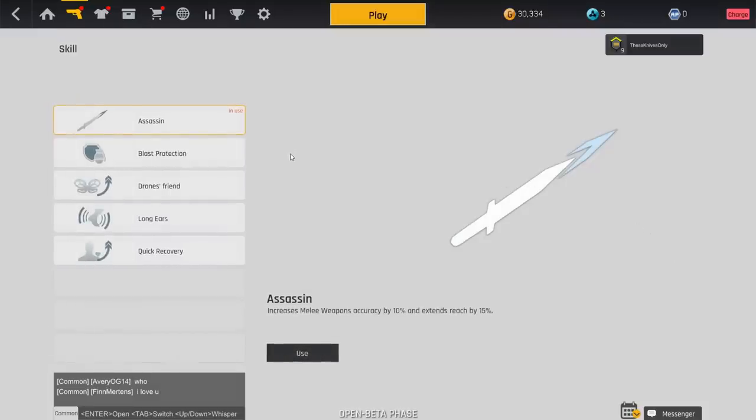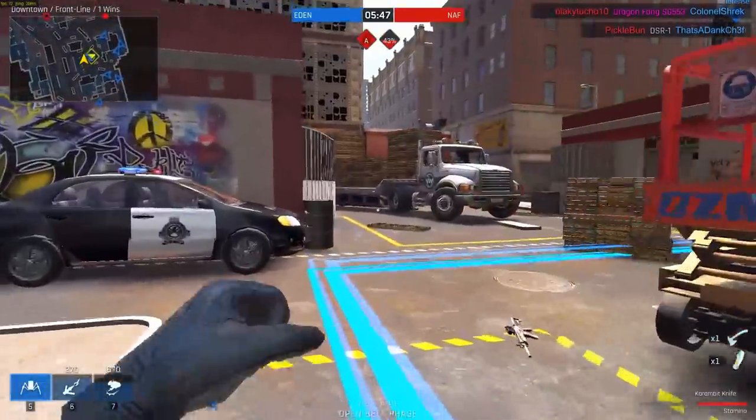There's a perk made specifically for knifing called Assassin. It increases melee weapon accuracy by 10% and extends reach by 15%. It's definitely not on the level of Commando by any means, but it's a cool perk to use when trying to knife. It's not overpowered — I ran around playing with it and did about the same as without it, though I did notice some crazy lunges at certain times compared to when I wasn't using it, which makes sense since it extends range by 15%.